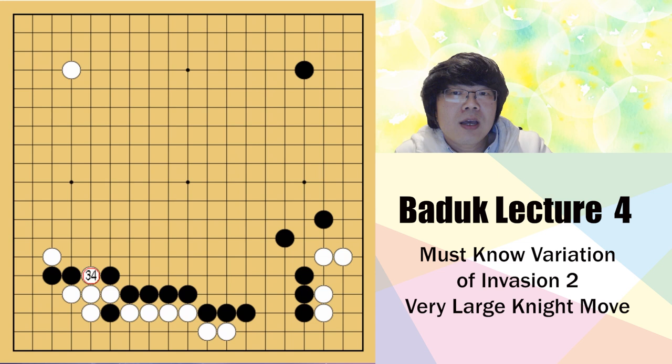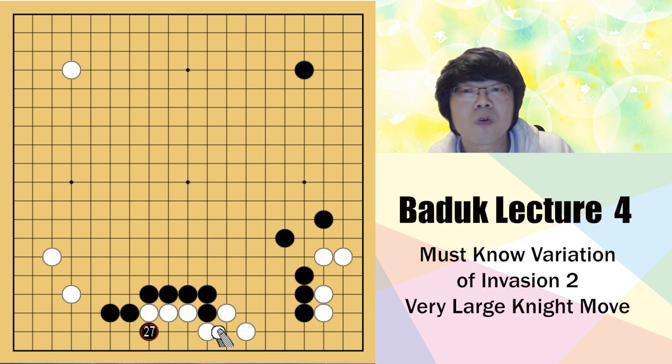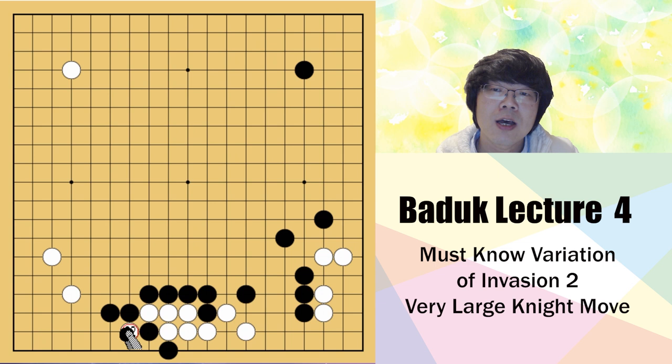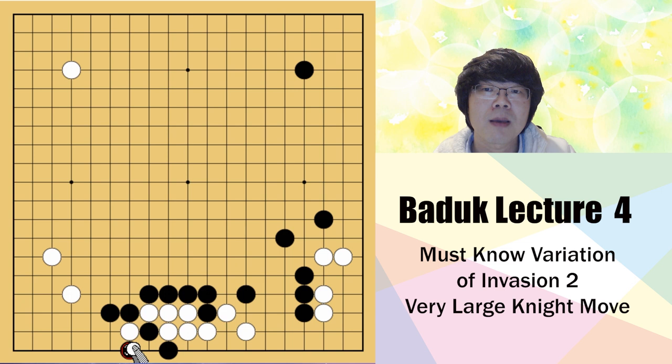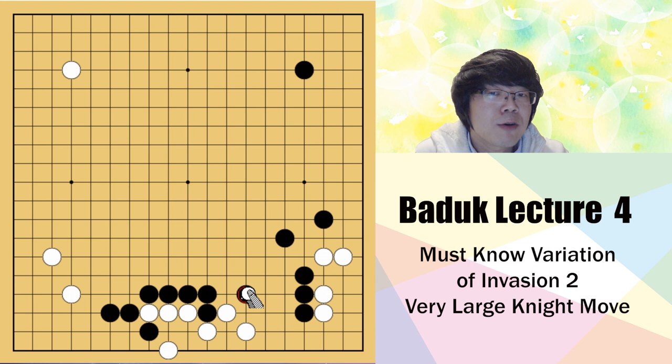When black attaches here, white has to give up the side - just capture here and switch to the center. This is quite successful; you restrict all of black's territory. So this is better for white. What was wrong for black - the stretch was not okay. Normally white has to atari and tiger's mouth, then keep bothering the white life and death. You have to block, then black ataris, and when bothering here, cutting is quite risky for white because at any time black can make a ko.